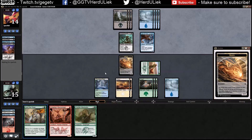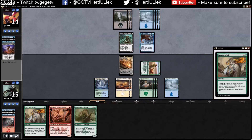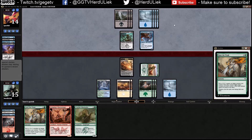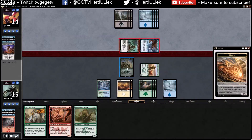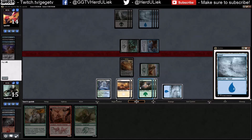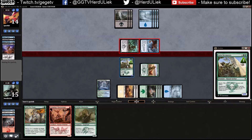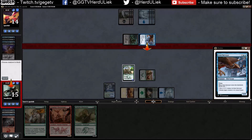I'm kind of scared he has some instant spells that will just destroy this guy though. I was tempted to kill it with the fight ability, but I'm also really scared he'll have a really big creature in hand sometime, and I need to save the removal for that.